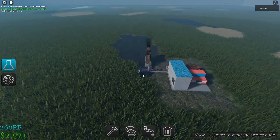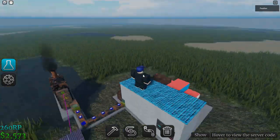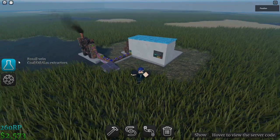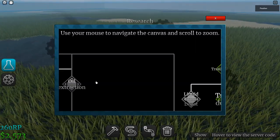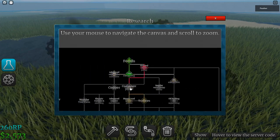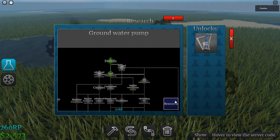The next step in progression after setting up your basic setup in Industrialist will be to make a coal plant. You'll have to first research two things: the coal plant itself and the ground pump first.